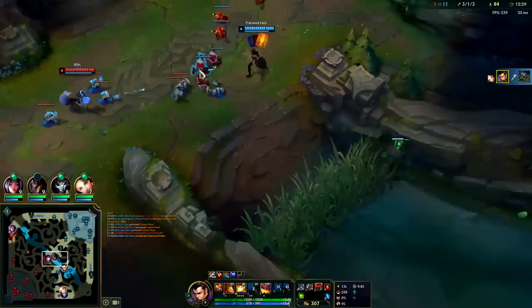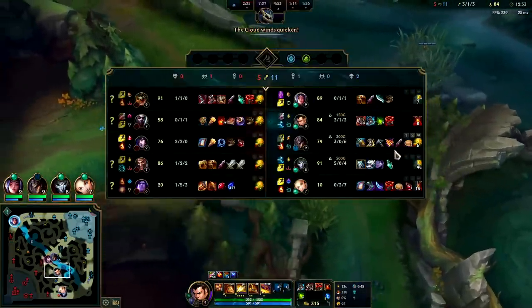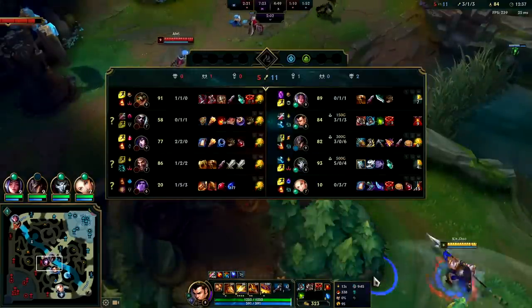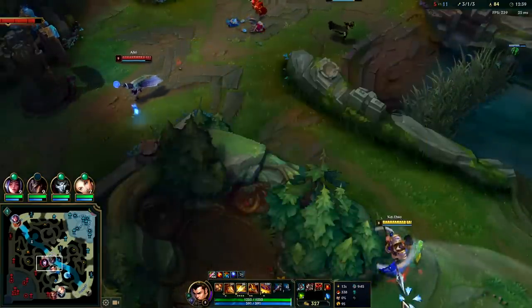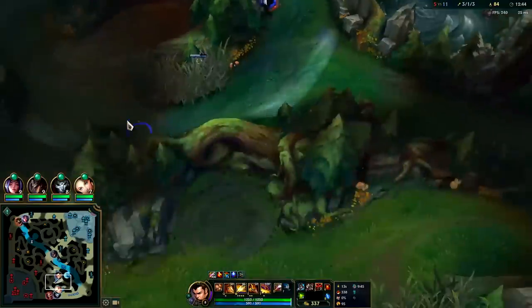Or kind of supporty with Rapid Fire Cannon for the increased range, to maybe get around the Ahri Charm distance. Very peculiar build — you don't see it often. Auto attack Q reset, we dashed a little bit early.